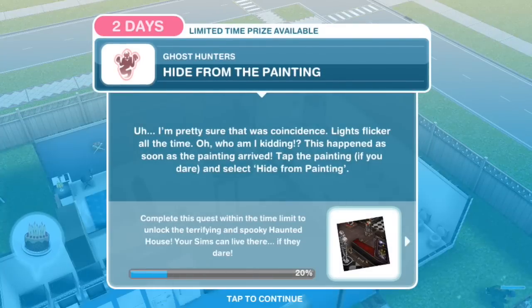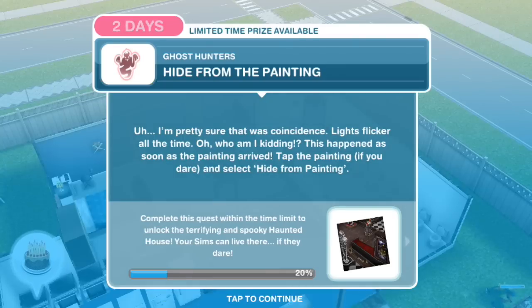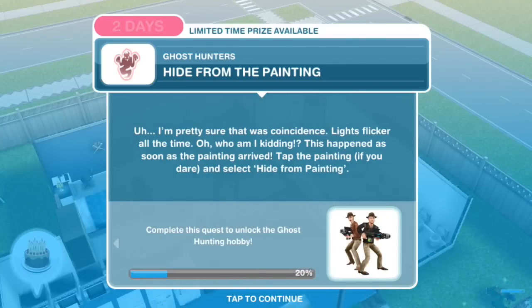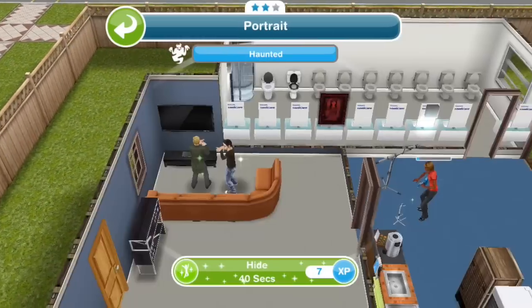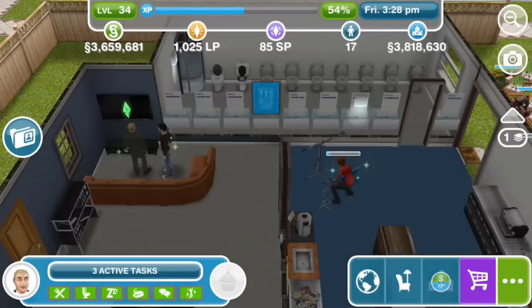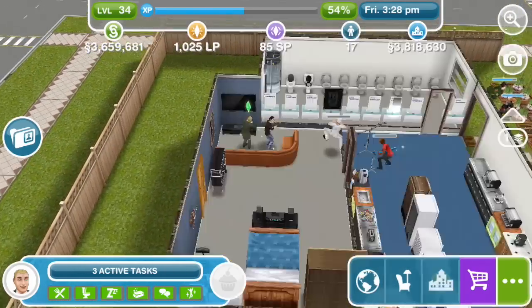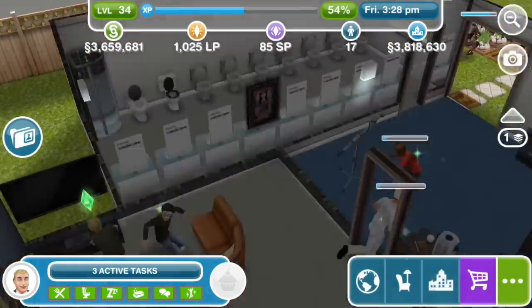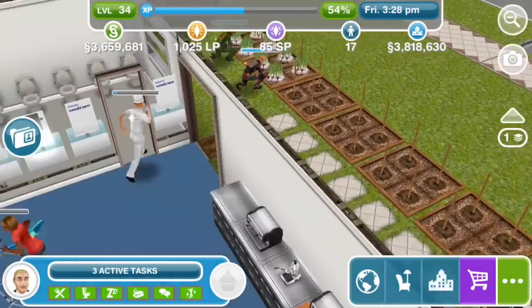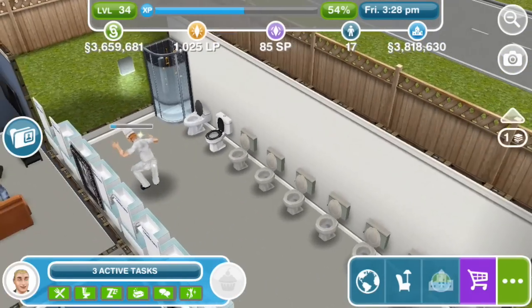Hide from the painting. I'm pretty sure that was coincidence — lights flicker all the time. Who am I kidding? This happened as soon as the painting arrived. Tap the painting if you dare and select 'Hide from Painting.' Hide again for 40 seconds. Meanwhile, Rose is carrying on walking out, and Ron is running to hide. This is not very Gryffindor. Poor Ronikins.